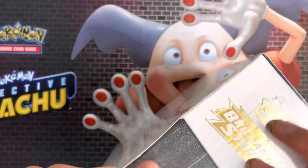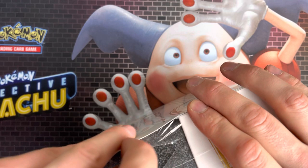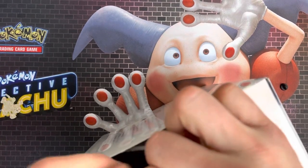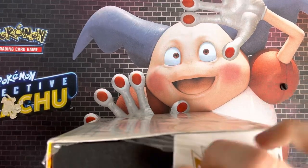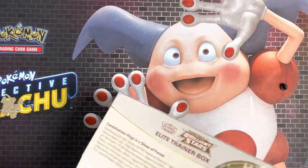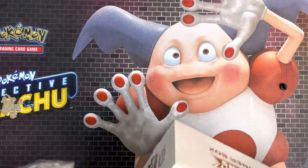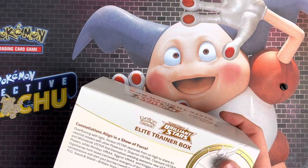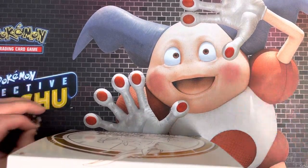I think there's quite a few Charizard cards in this set, and there's some Arceus ones. Looking at the screen in front of me, I've got the better cards. There's three Charizards in the top five cards, and there's four Arceus in the top seven cards. So if you pull a Charizard or Arceus card, you've done well, because they're the better cards in the set.